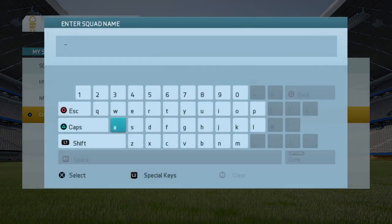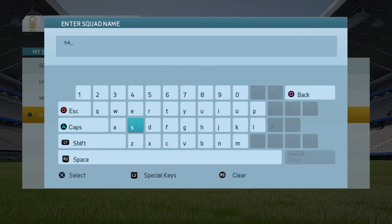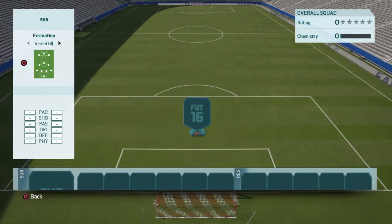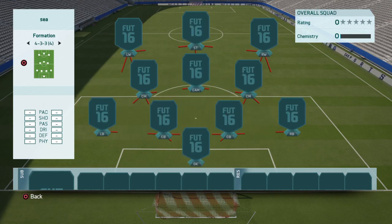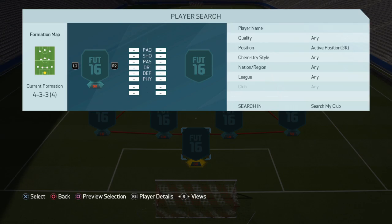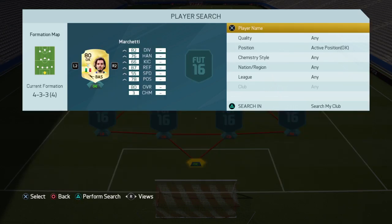The formation is 4-3-3, the fourth variation — the one with the CAM. It's a good attacking setup.